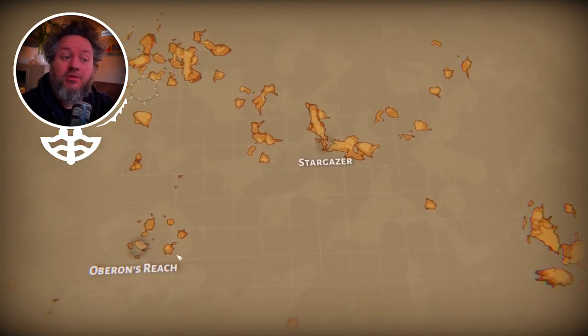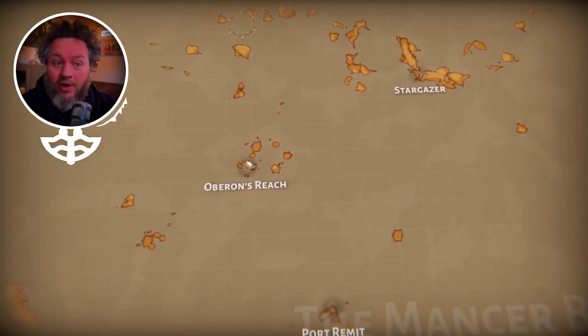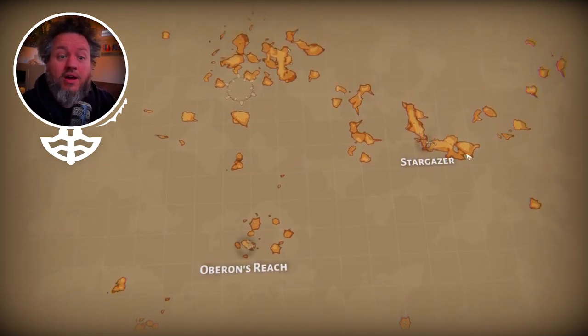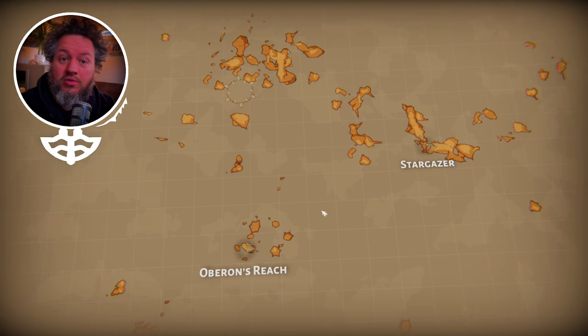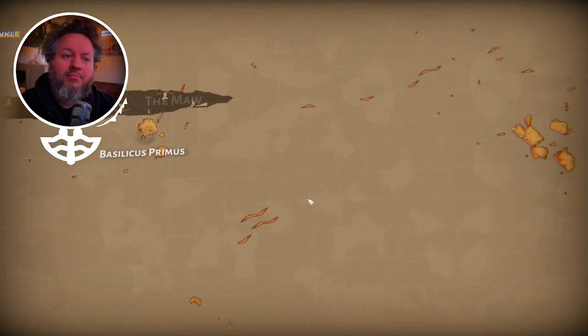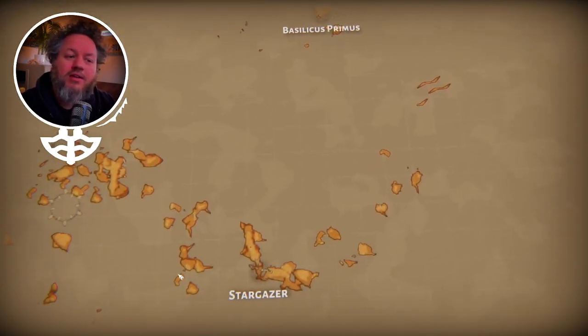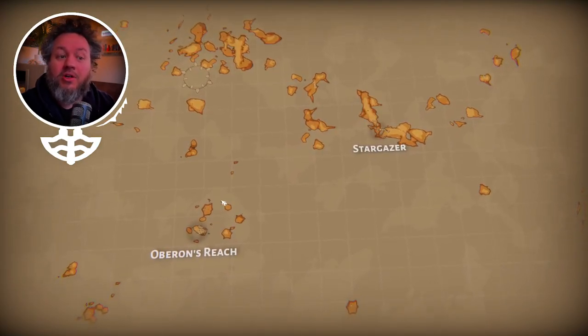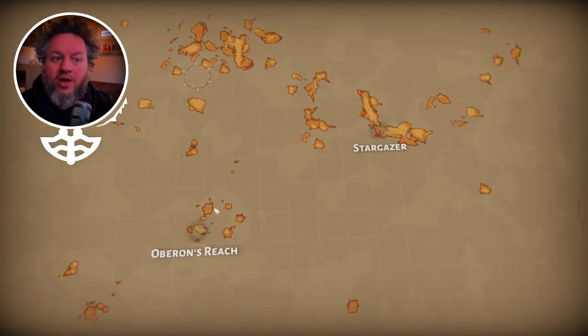The idea for the game is that you can go out into this world and interact with Oberon's Reach, and maybe even add it to your settlement as a part of it, connected via trade routes and captains that sail those. So that'll all display on the map.